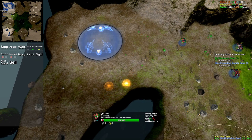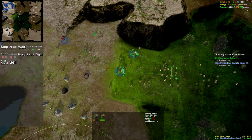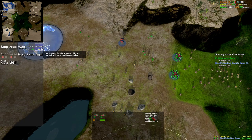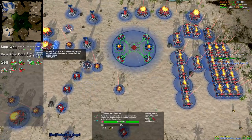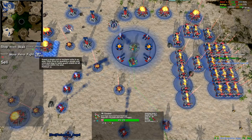Move states: we have maneuver — which is default — roam, and hold position. Maneuver means if an enemy unit comes in range, your guys are going to chase it for a little ways, then return to where they originally were. On roam, they chase it for a much farther distance. On hold position, they just hold their spot. You can assign move state orders to the factory so that any unit built from it inherits that move state.